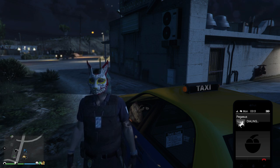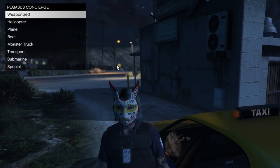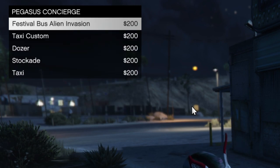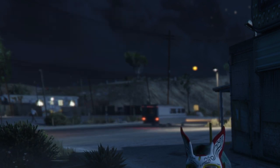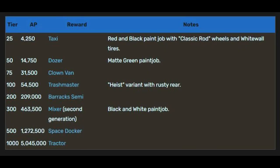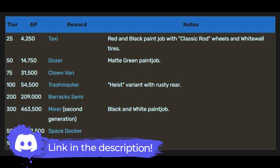There's also another taxi called the Taxi Custom. You can call it from Pegasus under the special category as well. In order to get the Taxi Custom, you'll need to do Arena Wars and reach level 25, which requires around 4,300 arena points. You'll need at least two players to do Arena Wars — if you need help, the Discord link is in the description below.